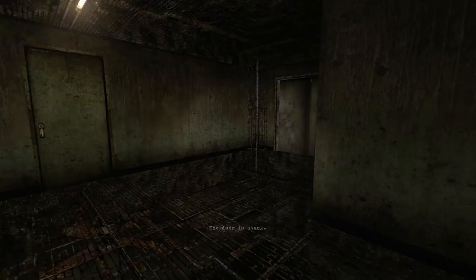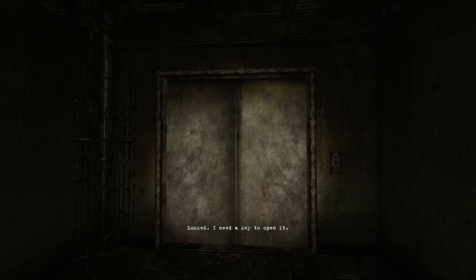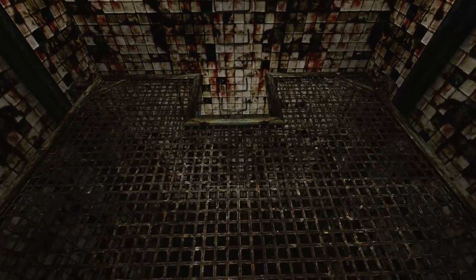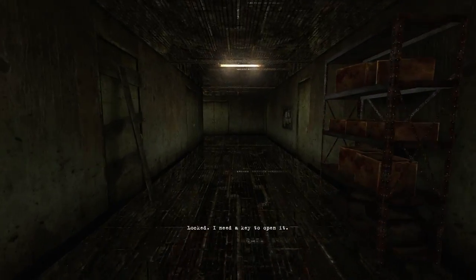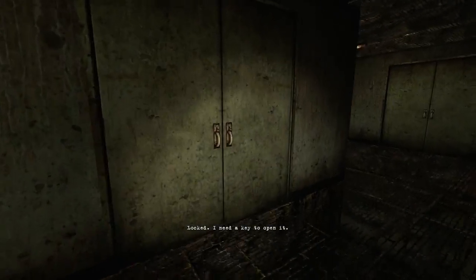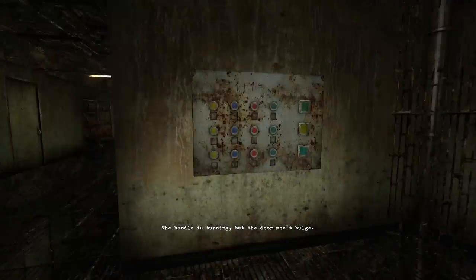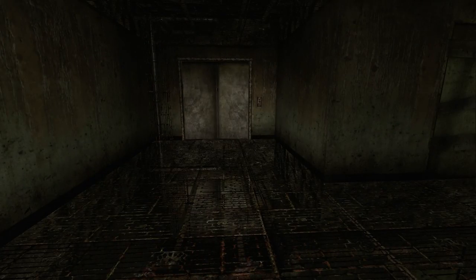I can't access the stairwell anymore. Oh. There isn't even an elevator in here anymore. Before I go down, let me make sure there's nothing more over here. The handle is turning, but the door won't budge. So if I want to get back to inputting the stuff into the keypad, I need to get back to the other world. I need to find the note and get back to the other world.